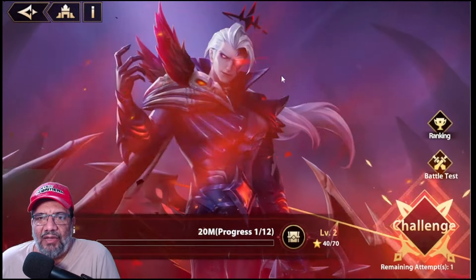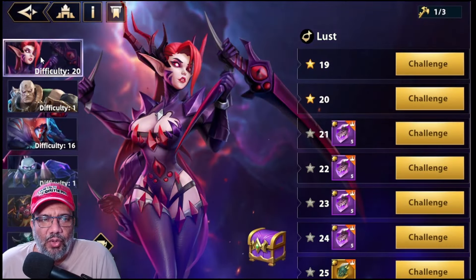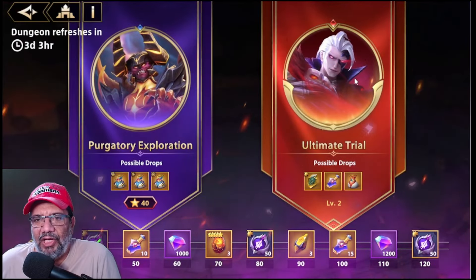To be able to access the Ultimate Trial, we have to have won at least one difficulty of each of the six bosses in the exploration mode. Then we can go to that dungeon.